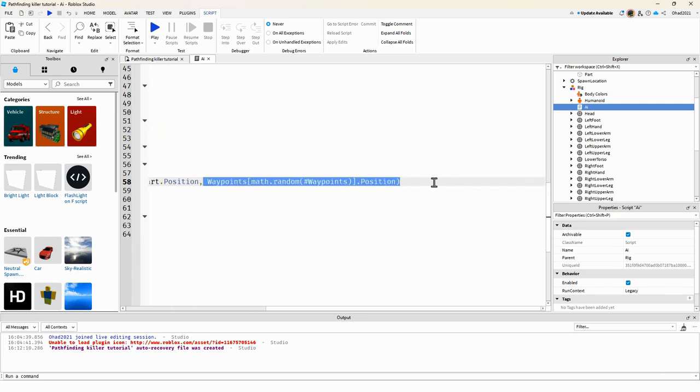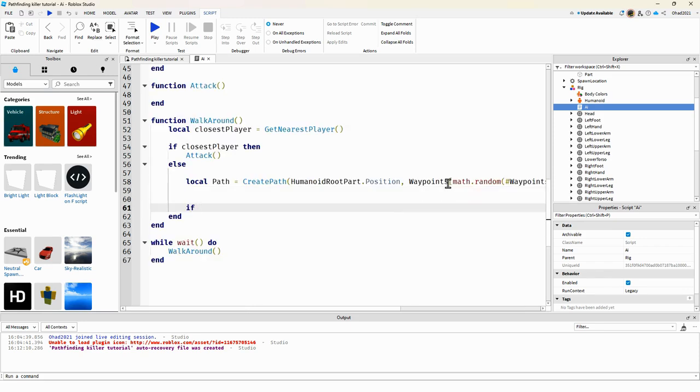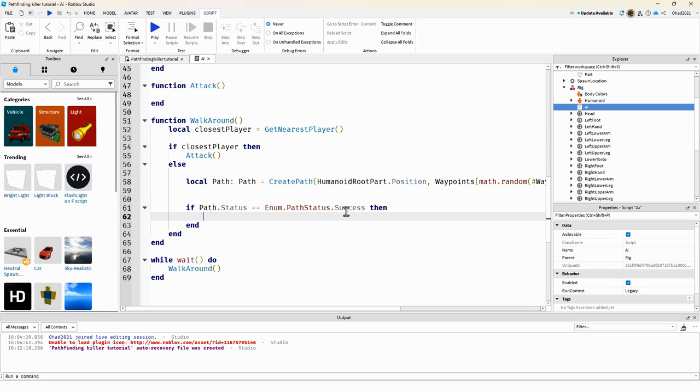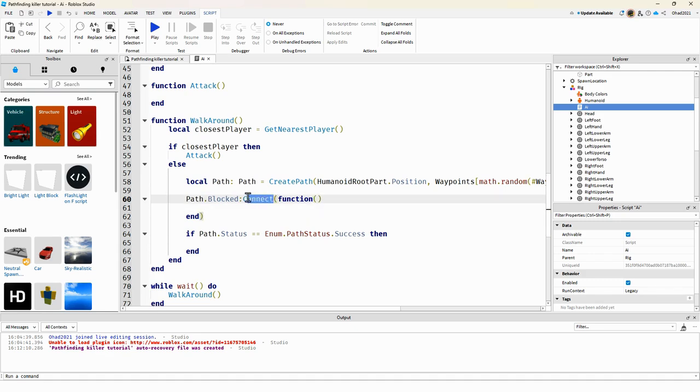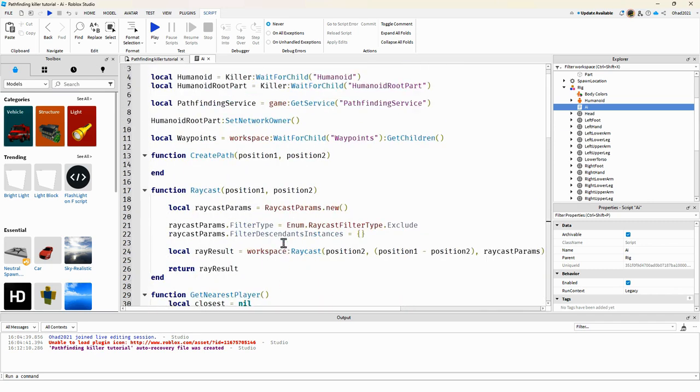We check if path succeeded — if it can walk, we proceed. Right before that, we check path.Blocked:Connect and connect it once since we won't need it after. Then we do path:Destroy().